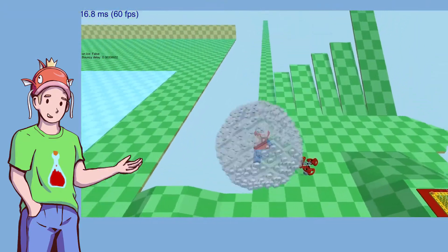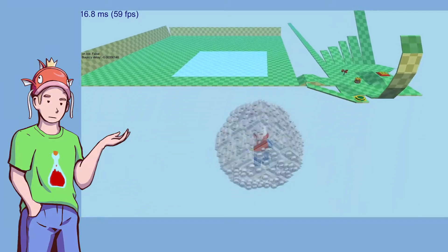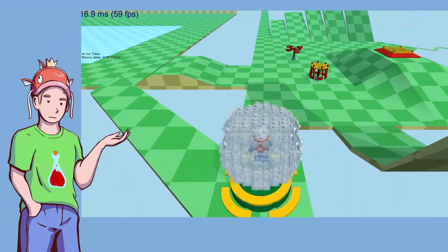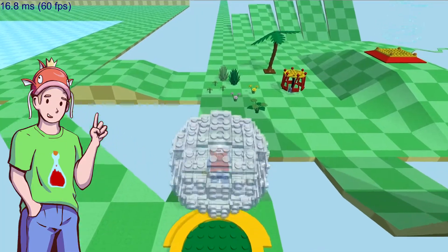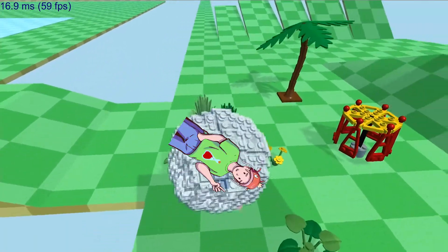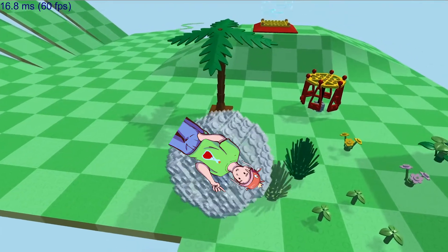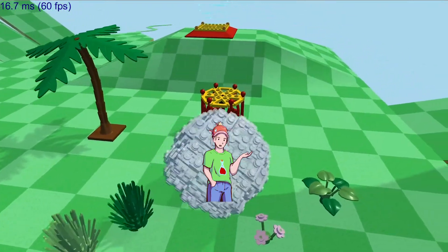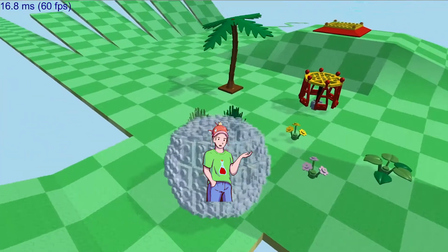Next I worked on bumpers, kind of like in pinball — that was actually pretty weak. I think these plants are some of my favorite things in the game. I wanted to make them squish when you rolled over them and pop back into place when you roll off. I did eventually get this to work, but apparently the LEGO code restricts any scaling of LEGO blocks, so my solution was simple.